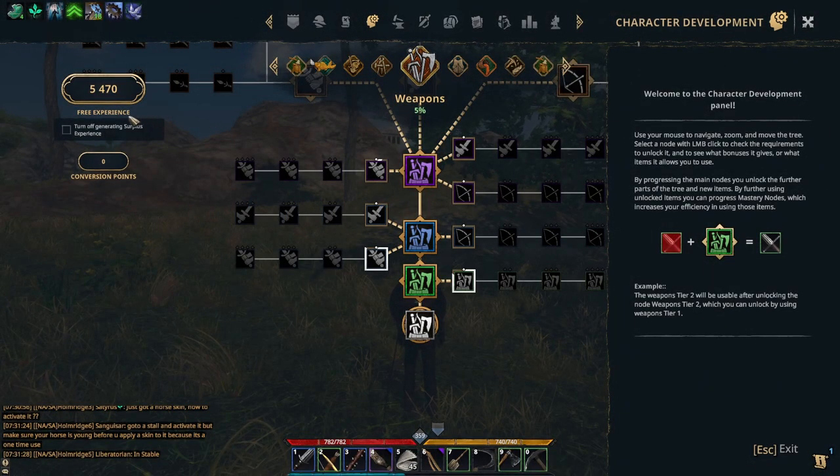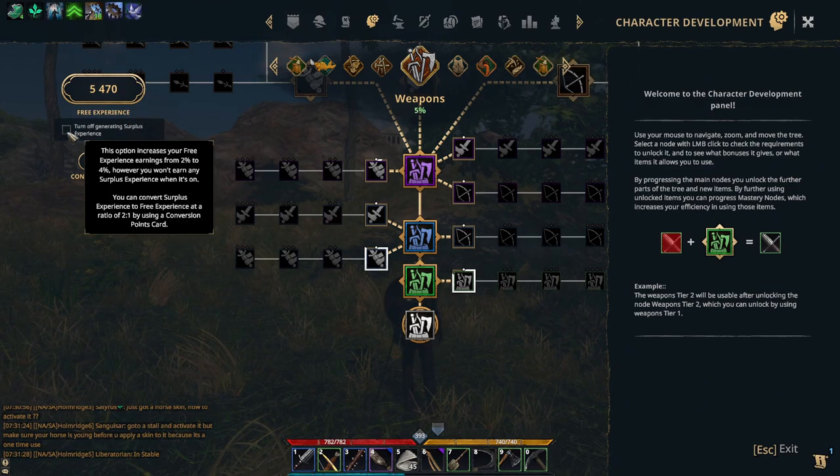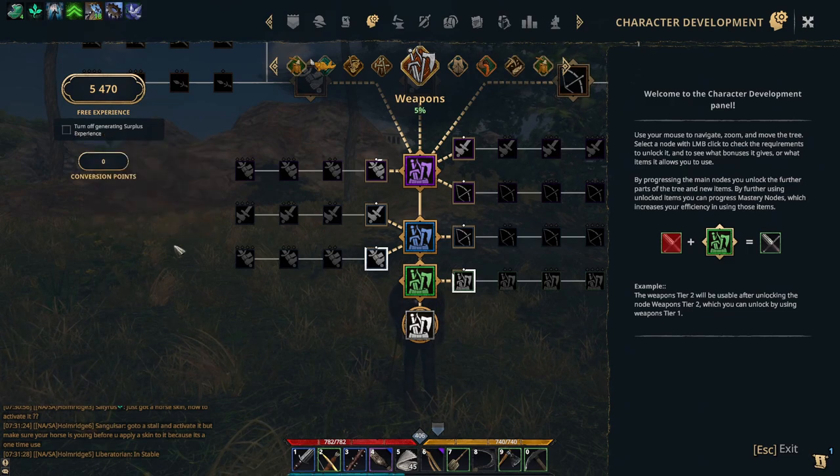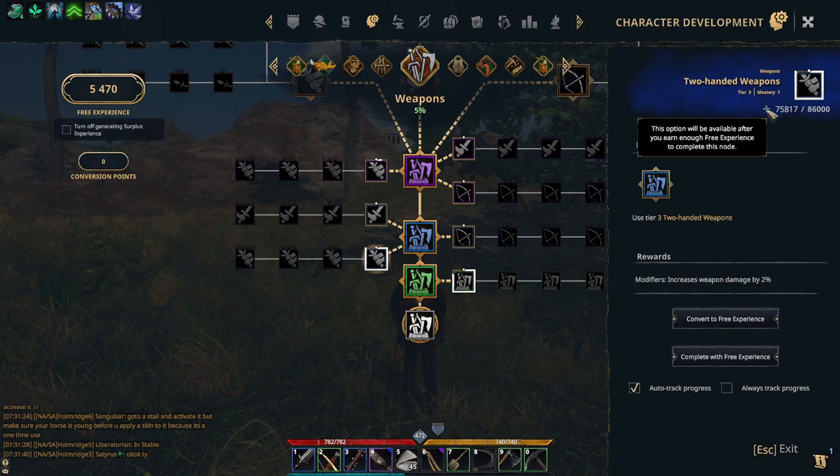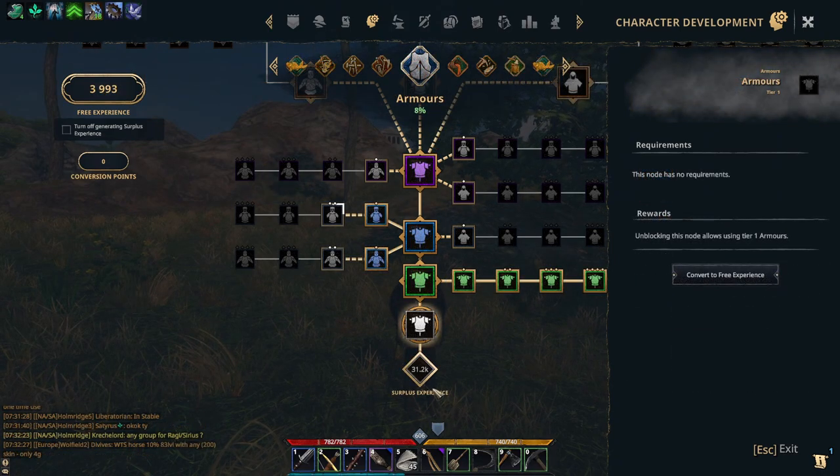So what do you actually do with this free experience? While in your skills menu, you can see all of the nodes you have yet to unlock or are on your way to unlocking. If you have a node that you want to unlock immediately, and you have enough free experience to fill the bar, you can press the green plus button next to the total to finish off the node with the total free experience needed.